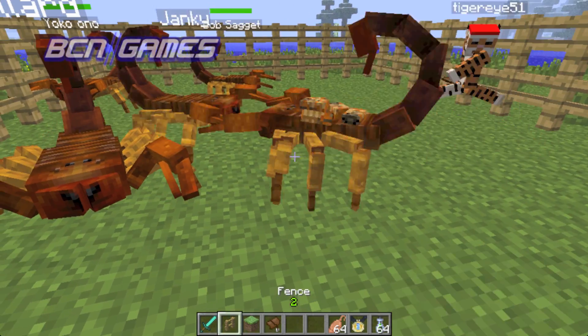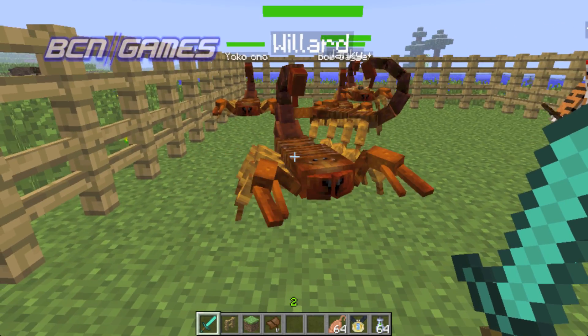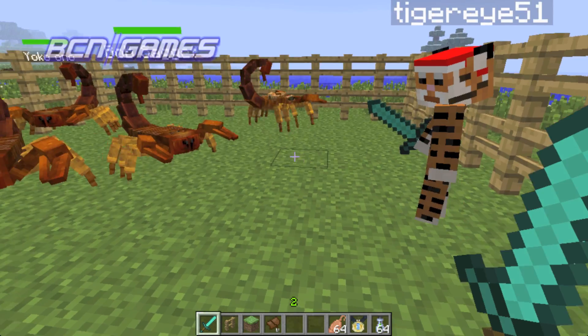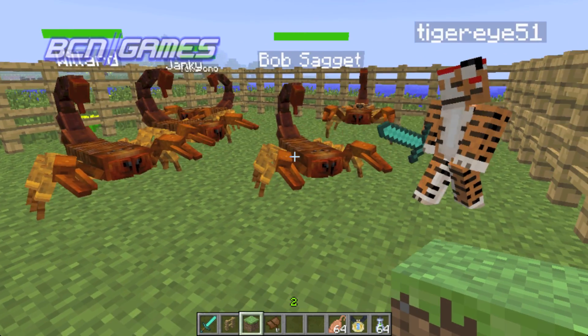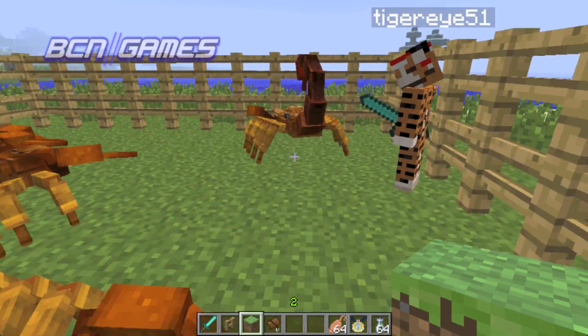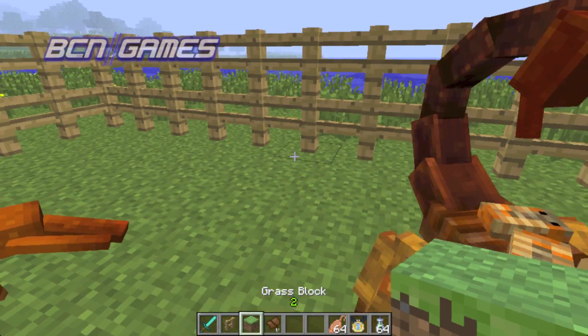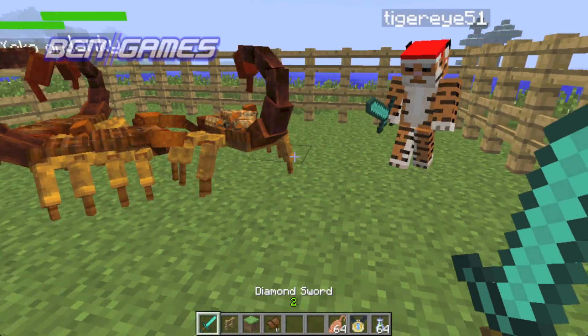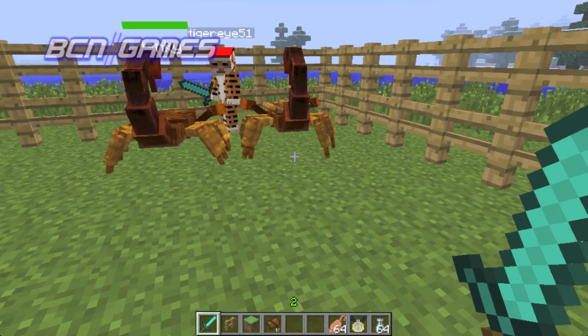So the first thing is that you can tame them — it's not new, but it was an update or two ago. It's also not hard. So in the wild, some scorpions are normal, like these ones that we all have tamed. And then other ones are like this guy running around here that has all the babies on its back. To tame, you have to kill one of these that has the babies on its back, and then the babies will go everywhere and you have to right-click on them and you'll tame them.